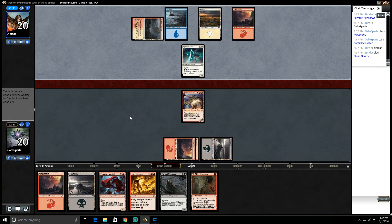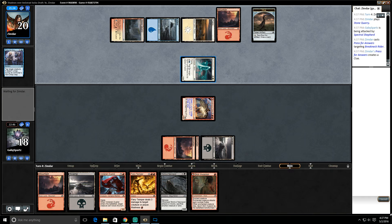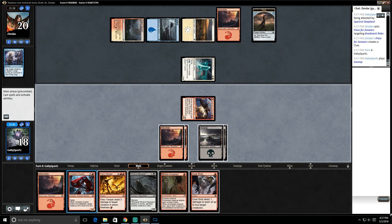Let's play a Stone Quarry. They press for answers so our guy's not gonna be attacking. Dual Shot is not at its best right here. We could play Voldaren Duelist and just get in for three and go aggro. Actually we had a different option — if I hadn't played my land and played a Mountain, we could have used Skin Invasion on their creature, then Fiery Temper to kill it, and ended up with a 3/4, which would have been very good.